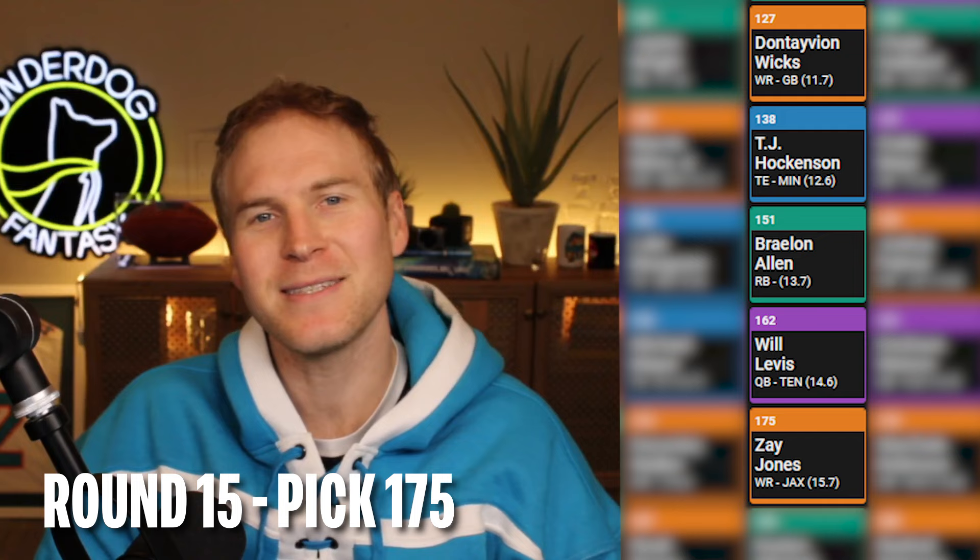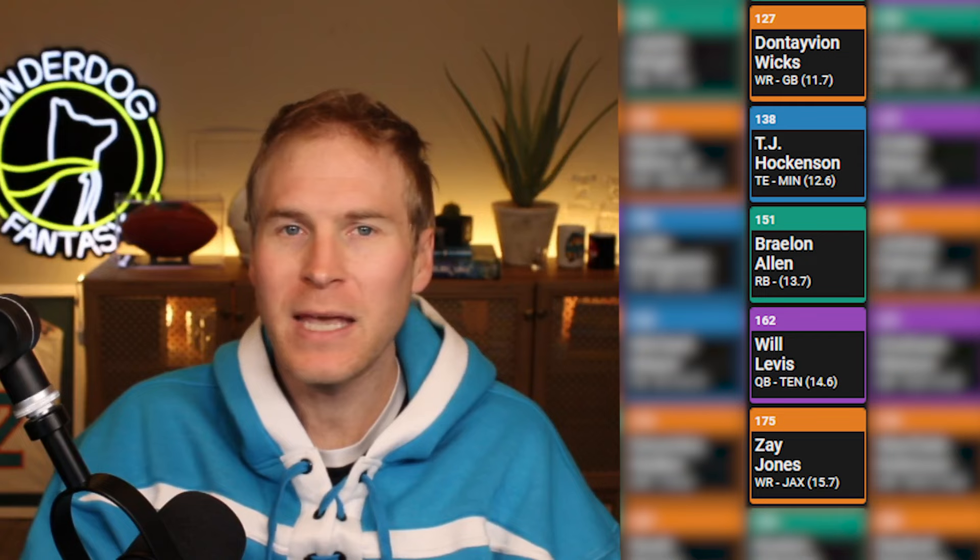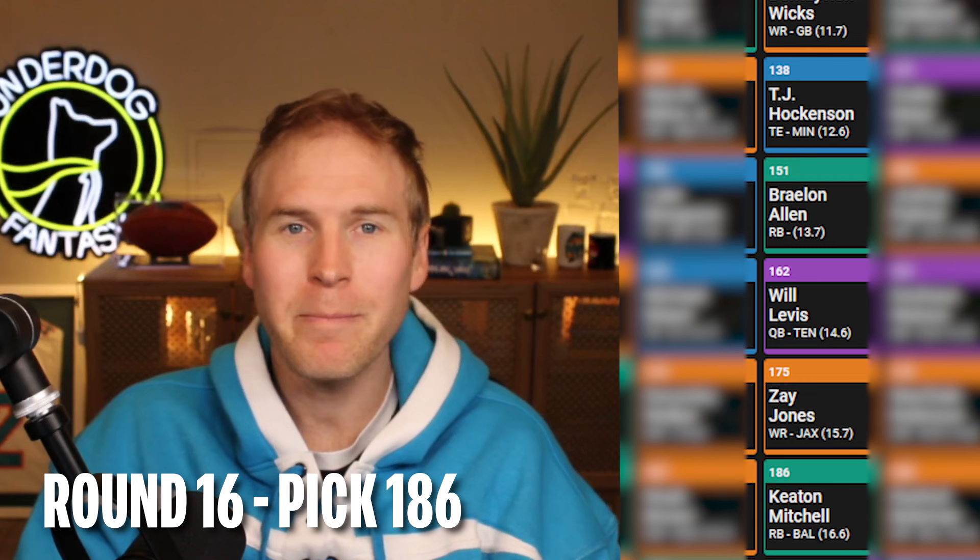Round 15, pick 175, wide receiver Zay Jones. This pick didn't feel great, but with only five wide receivers on the roster, I knew I needed to keep adding. A lot of my preferred rookie wide receiver targets like Ricky Pearsall and Roman Wilson went off the board the round before, and I was left with the choice to go with Zay or throw a dart on rookies like Devontez Walker and Jermaine Burton — who could have shaky draft capital — or even a wide receiver like Wandale Robinson. Ultimately I settled on Zay. He's repeatedly shown upside in this Jags offense. He no longer has to compete with Ridley for targets. And there's also a little galaxy-braining divisional stacking with Zay opposite my Titans onslaught.